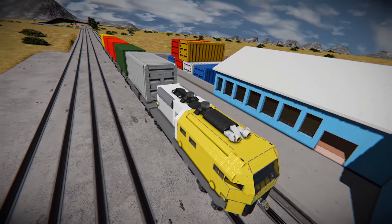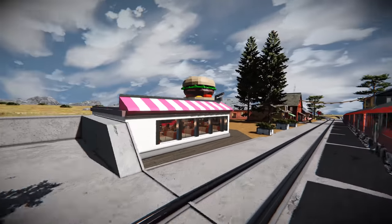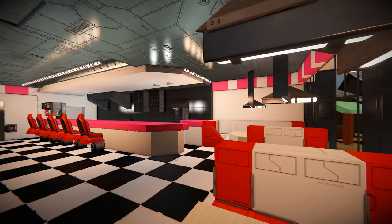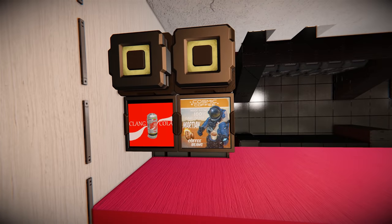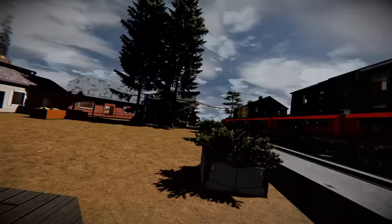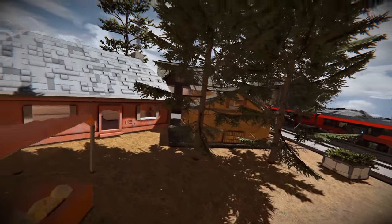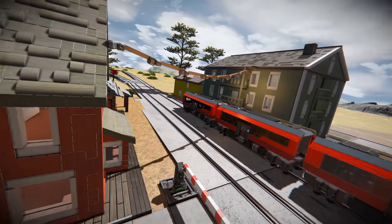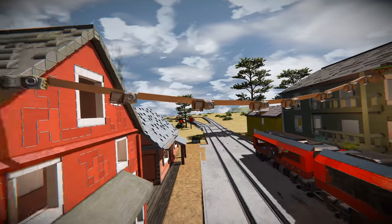These locomotives are really nicely built — this one has a cockpit inside, some extra thrust, and connectors on top for detailing. The cargo building is completely empty, made out of small blocks but looks really nice. Around the station there's a diner for all you hungry train men and women, with cosmic coffee and Clang Cola on offer. There's a little village and stall offering various goods, and even a little house — really nicely detailed.